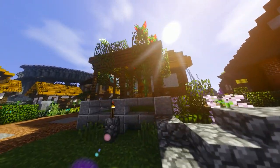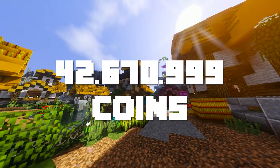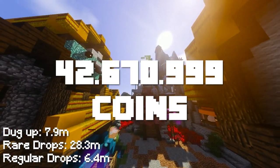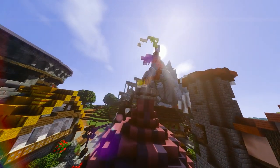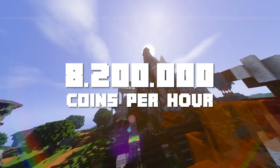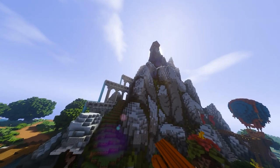So with the actual event numbers, I was roughly awarded with 42 million coins. This was based on almost 8 million coins that are just simply dug up from the ground, 28 million coins from rare drops, and lastly 6.5 million coins from regular mob drops and the griffin feathers you get here and there. And all that was done in around 5 hours of actual playtime. This would result in 8.2 million coins per hour, which would actually make this an insanely good money-making method.